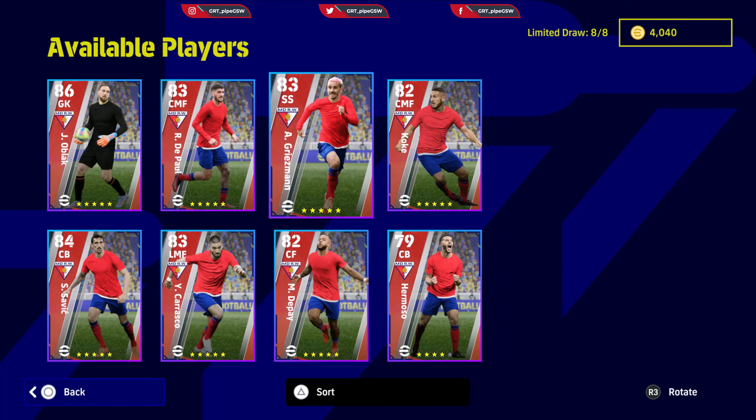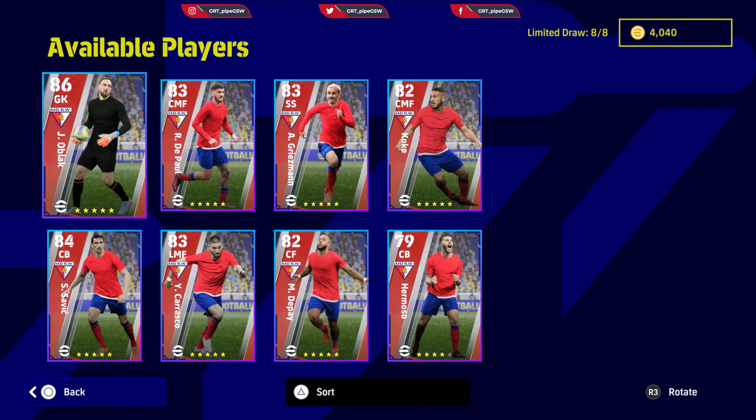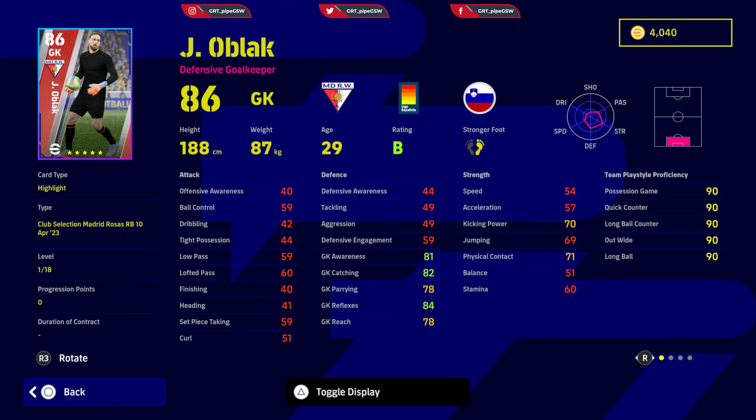We're going to start with the goalkeeper. Jan Oblak is by far one of the best defensive goalkeepers in the game. If you have him and he is in form, he will do an awesome job for you, like Thibaut Courtois as well. Goalkeeping reflexes need to be around 90, reach needs to be above 85, pairing needs to be around 85 as well, awareness needs to be almost 90, and catching needs to be almost 90 as well. That is how you do Oblak.